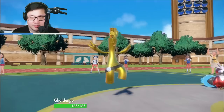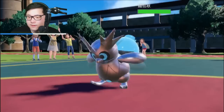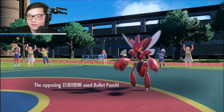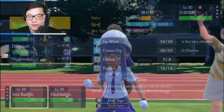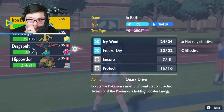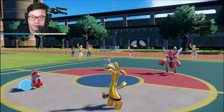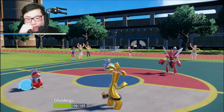They can't Sucker Punch anymore — they have to Bullet Punch right here or Protect, or they're going to switch out the Annihilape. What's being brought in? Iron Bundle — perfect. That's why I want to Freeze Dry that slot, because I want to two-shot this thing if I can. Bullet Punch — nice, that's a decent chunk though. Oh, that's good damage — really good damage. Still very losable, but I feel a lot better about our odds. I'm going to Freeze Dry and Nasty Plot with Goldenglow.